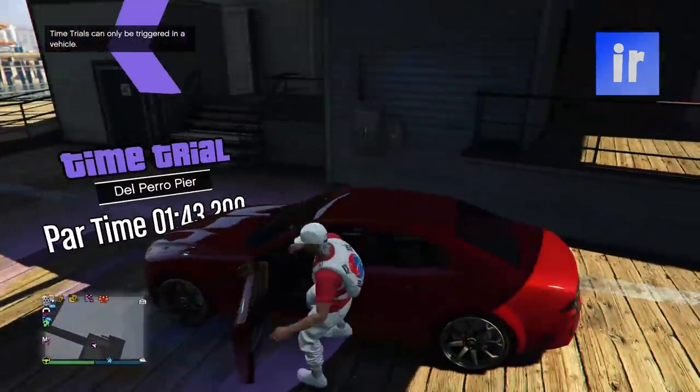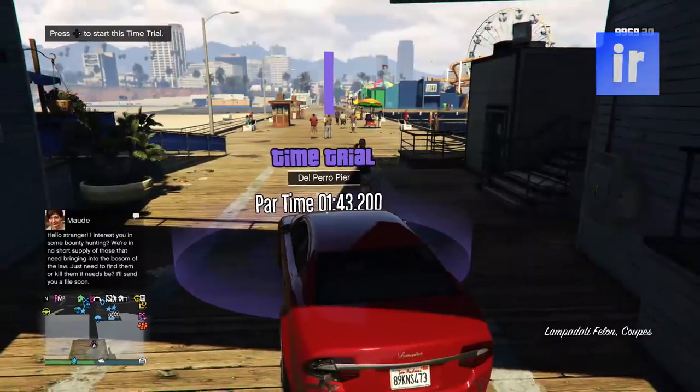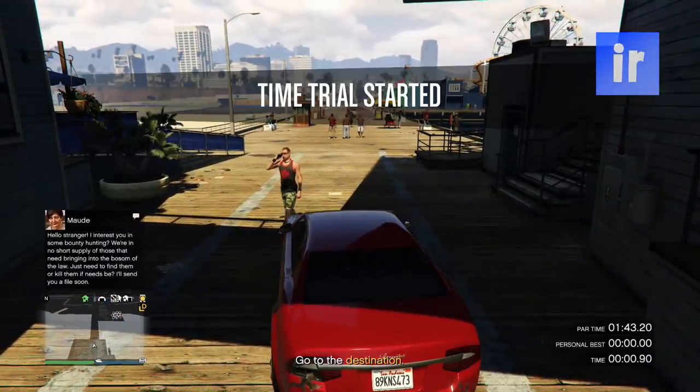Now put on a parachute, then drive over the time trial circle and start the time trial. Then hold down on the d-pad and pick any single player.